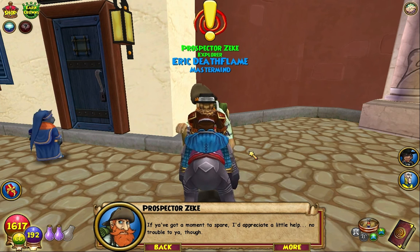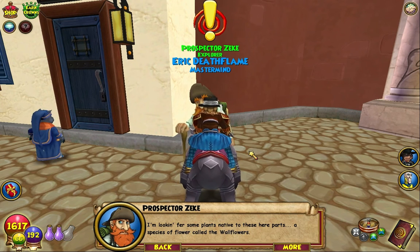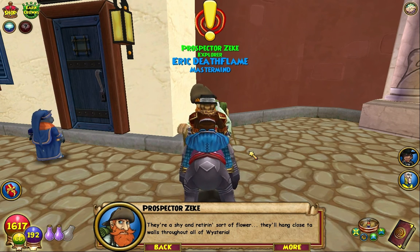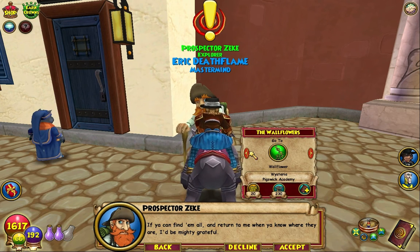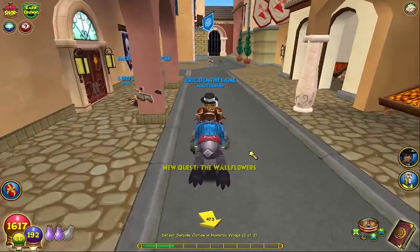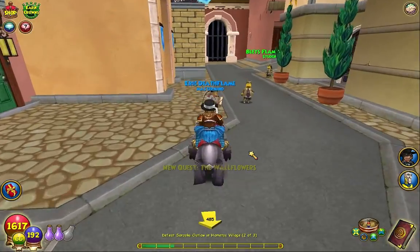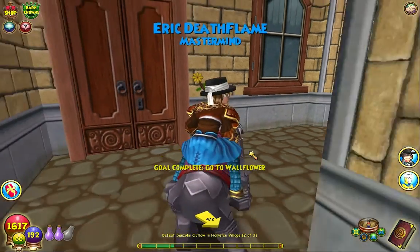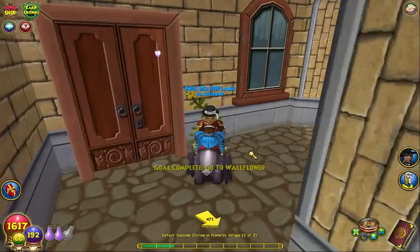Zeke says: 'Hey there little wizard, fancy meeting you here. I'm looking for some plants native to these here parts - a species of flower called the Wallflowers. They're a shy and retiring sort of flower; they'll hang close to walls throughout all of Wysteria. If you could find them all and return to me I'd be mighty grateful.' I don't remember where all these are, but the first one is right here on the map, really close to the wand store, next to the ice school.